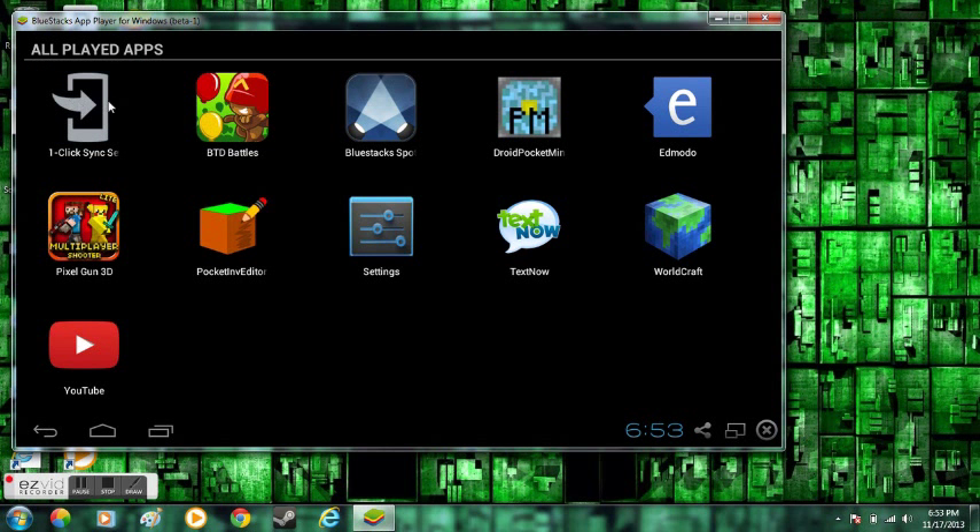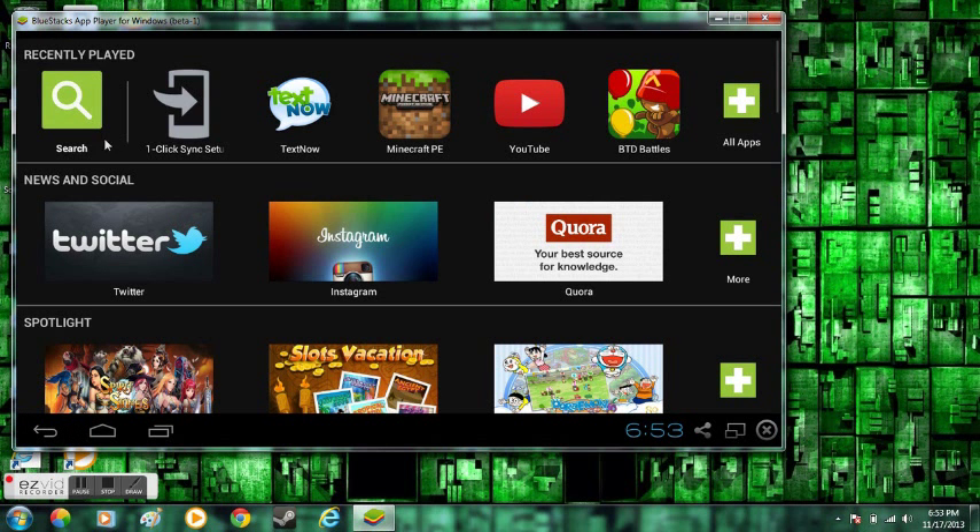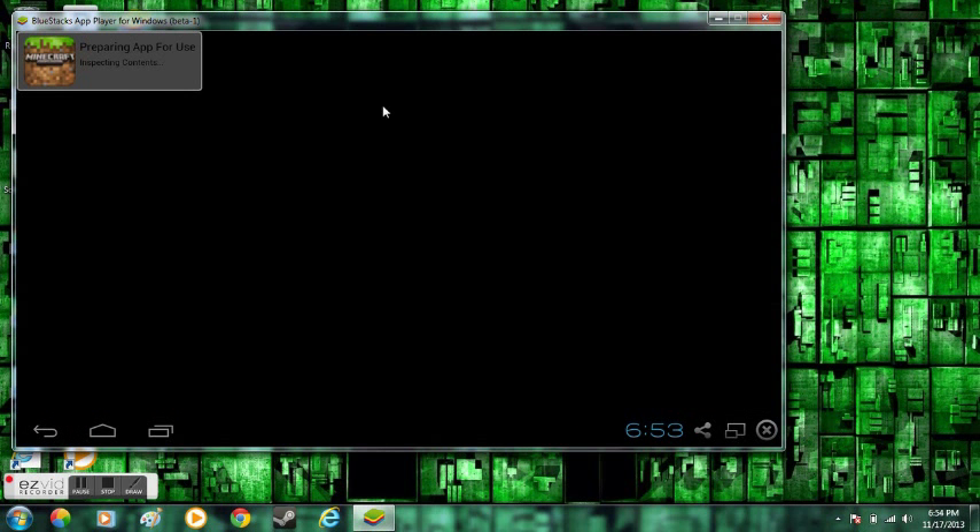If you own a Windows you click on Windows, if you own a Mac you just click on it. I don't exactly know what happens if you have a Mac device, and I don't know how it looks with Windows because this is obviously a new device.